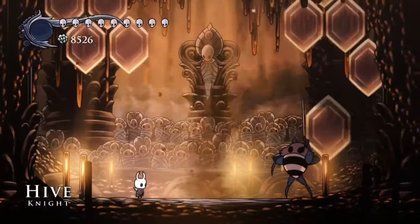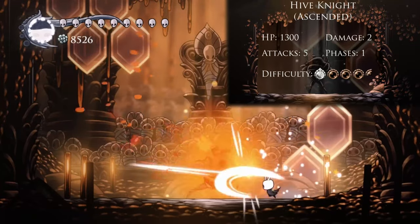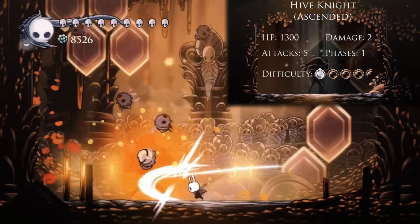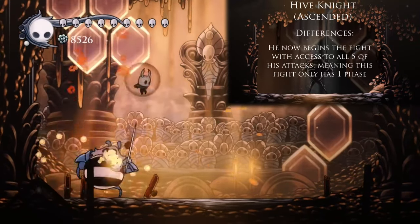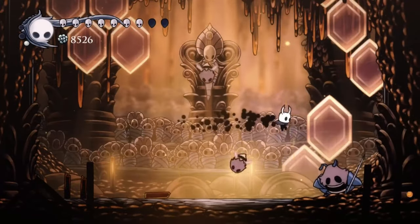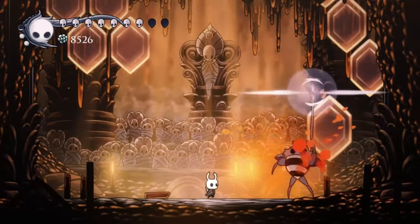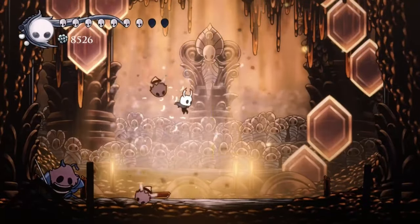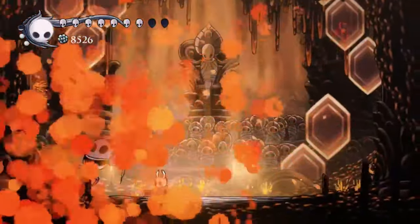He does have a bit of an interesting change here in the Ascended difficulty fight. Apart from having much more HP, he now begins the fight in his last phase, having all of his attacks available to him, including the bees and the spike bursts. Now, what's special about the bees is that, now that we have the Abyss Shriek, we can actually make slight use of the fact that the bees can be destroyed with spells — we can use the Abyss Shriek to take down any that are coming down above us. It doesn't help too much, and I'd still recommend using Descending Dark more, but it is definitely an option.